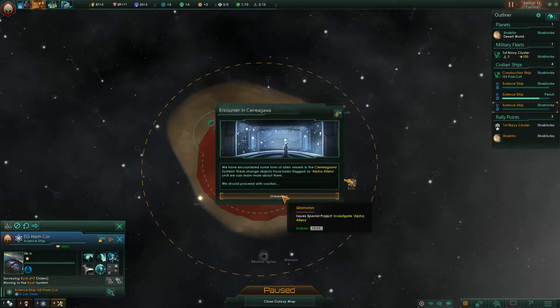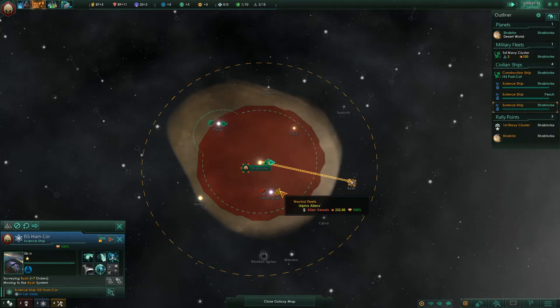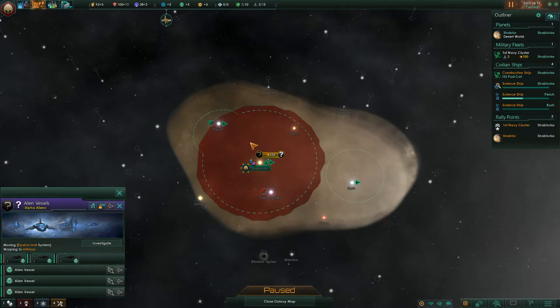Situation log updated. Alpha aliens — it's fine, they are non-hostile. Anomaly found. Let's see exactly what... well, they're moving now, I can't see what they are.